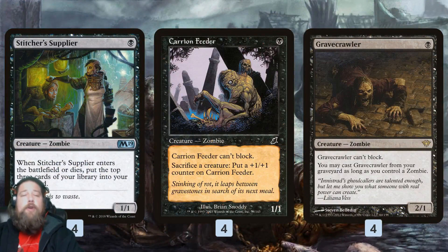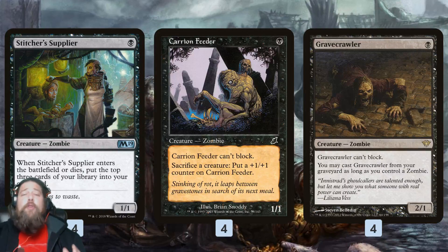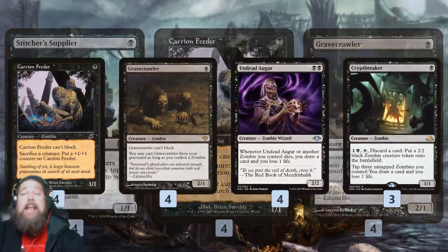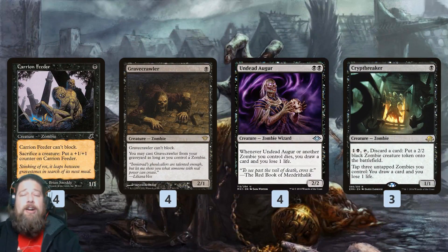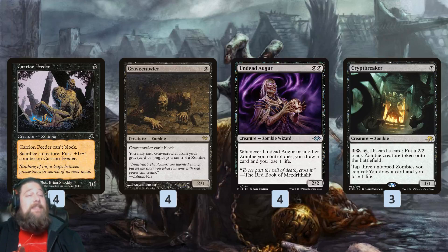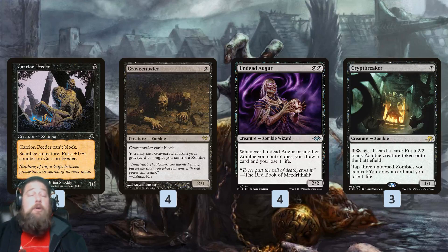If we throw Gravecrawler into the mix, we're sort of building this weird zombie machine. Gravecrawler can be cast from our graveyard for just a single mana — it's also a fine threat on its own. Maybe we mill it over with Stitcher Supplier, maybe we draw it naturally. For each mana we have, we can keep casting Gravecrawler, sacrificing it to Carrion Feeder, growing our Carrion Feeder really big. If we add Undead Augur, this turns into an absurd source of card advantage — every time Gravecrawler is sacrificed to Carrion Feeder, we trigger Undead Augur to draw a card and lose a life, churning through our deck and finding more zombies and a Rally the Ancestors.